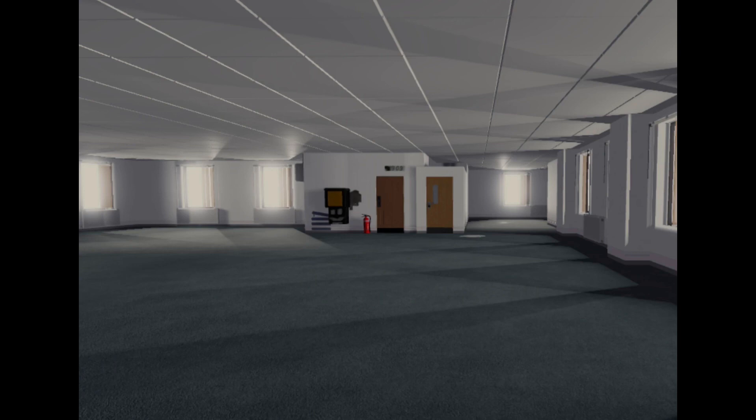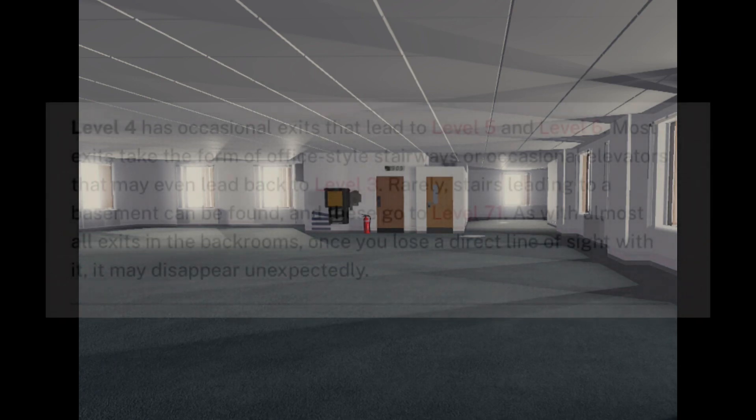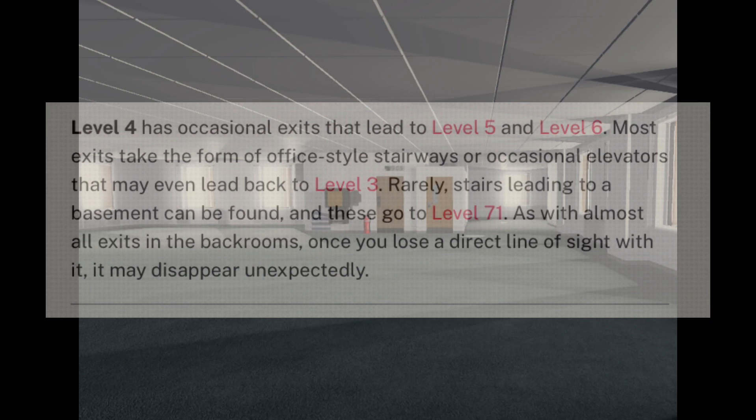There are so many ways to reach this level. Some of the most known ways are to no-clip into the wall into the hub. You can also get here from Level 3 using the elevators, or by finding the door on Level 2 that is unlocked. As you're falling through the pit in Level 284, there's a chance of teleporting to the ceiling of Level 4. Level 4 also has exits that lead to Level 5 and Level 6. Most exits take the form of office-style stairways or elevators that may even lead back to Level 3.